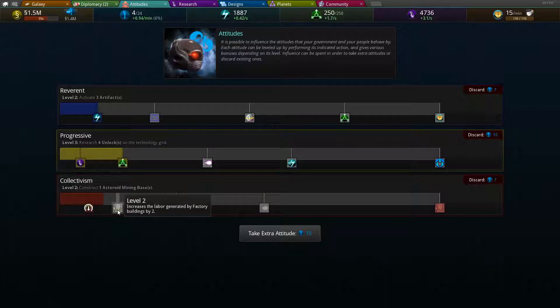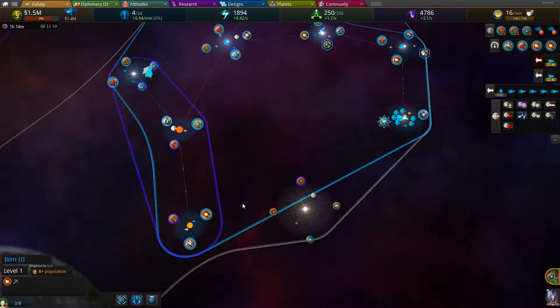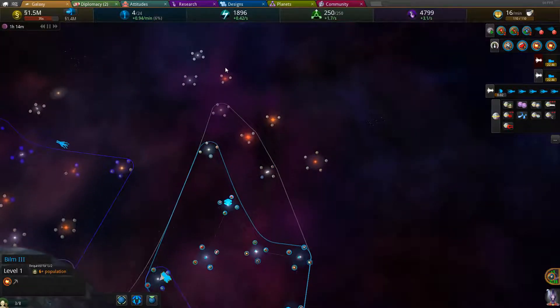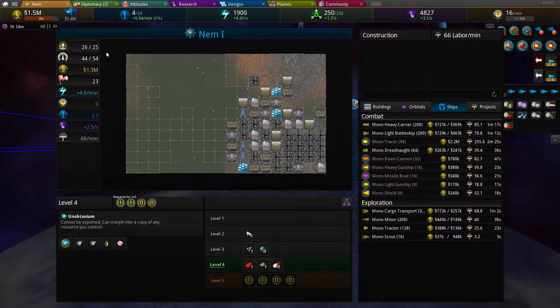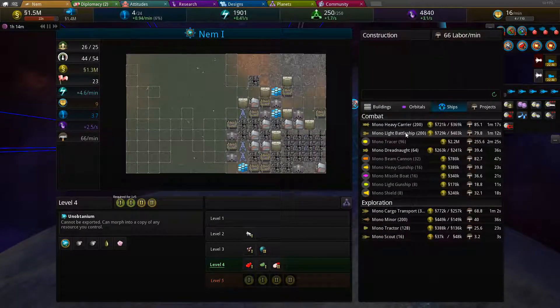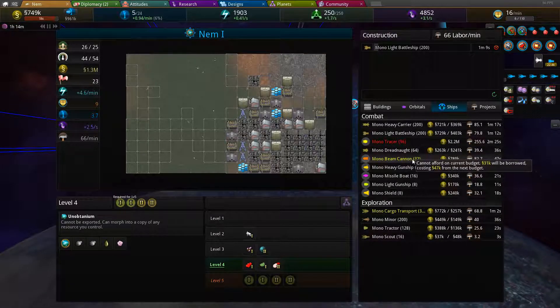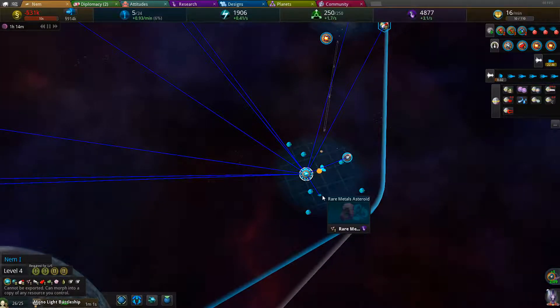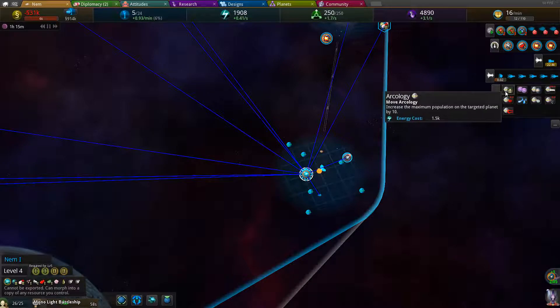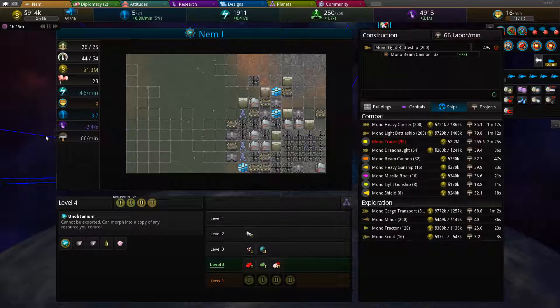Increased pressure capacity of all planets. Level four: discover a new random asteroid every five minutes — that means a new ore or resource asteroid will just appear somewhere in my territory every five minutes. Our ecology is good too: increased max population of a planet by 10, which should be a big deal.